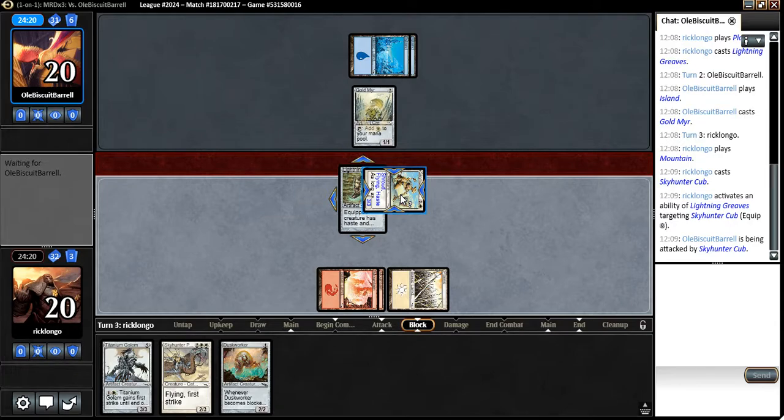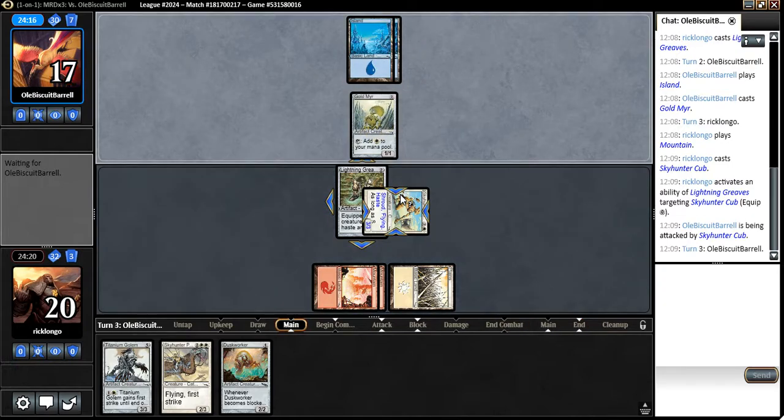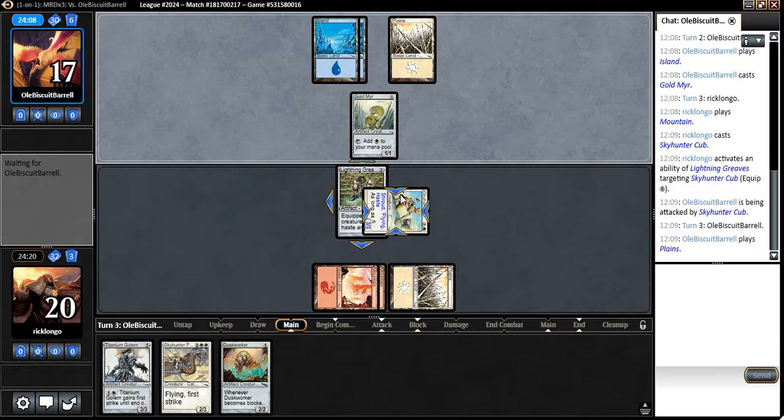Hopefully he doesn't have an instant-speed removal spell here, and if that's the case, we should win this one. It's a very good start. Let's see what he's got. So he's actually blue-white — that mirror was not an off-color mirror.